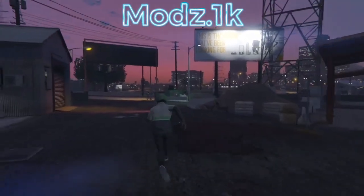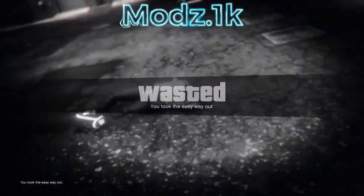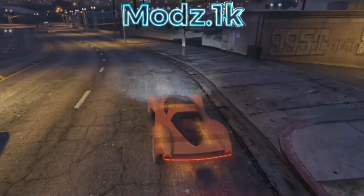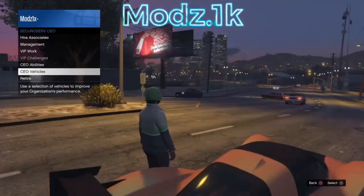Once you load in, go ahead and kill yourself. Once you do that, make your way to your CEO and go ahead and request a buzzard.